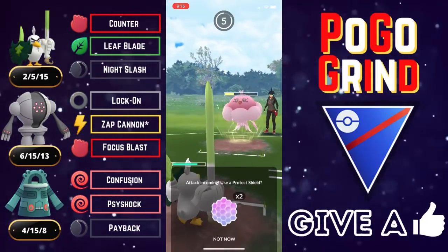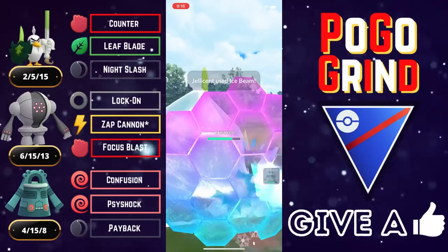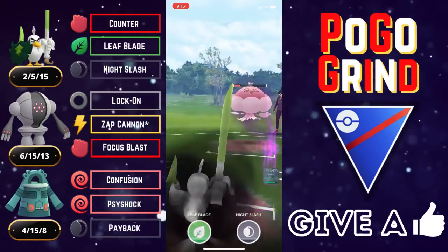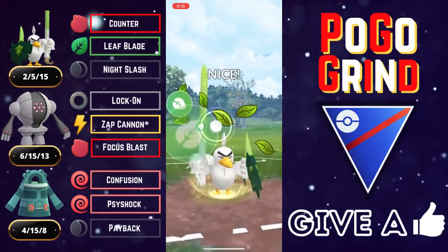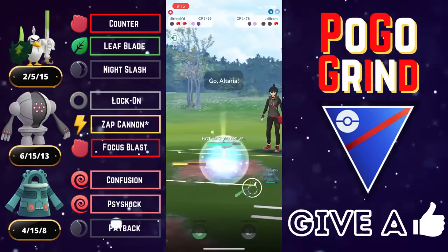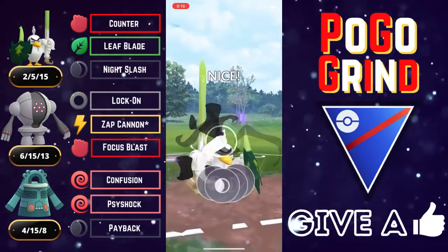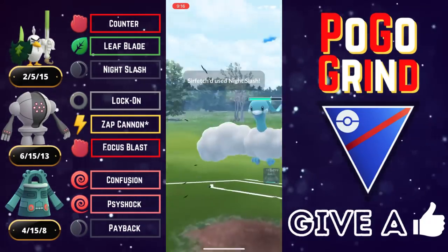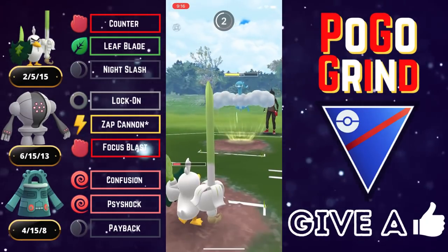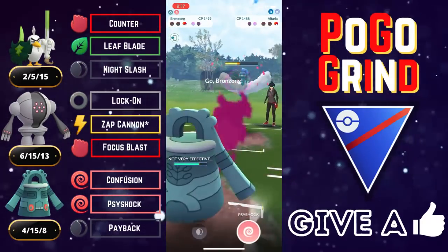That Leafblade did a lot of super effective damage to the very bulky Jellicent. Going to shield up everything from the Jellicent — it is an Ice Beam, so they're running double nukes on their Jellicent. If they had been running Bubble Beam, they might have had a slightly better chance at flipping switch advantage. But they don't, so we go for another Leaf Blade and they let it go. They're putting all of their hope and faith into this Altaria. Our Sirfetch'd has done its job so we let it go down. They look to Sky Attack — that is amazing. They could have just farmed down; that probably would have been the better play.